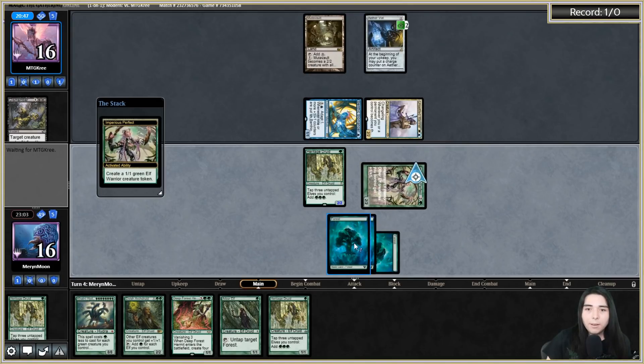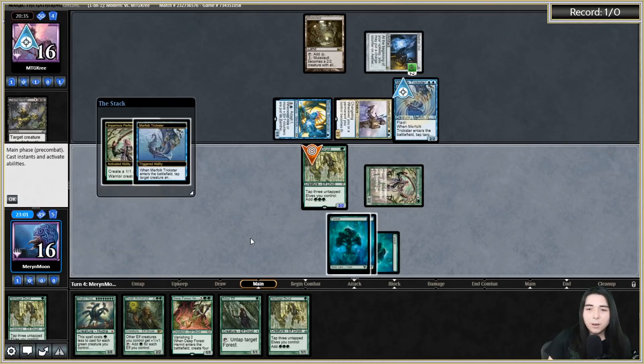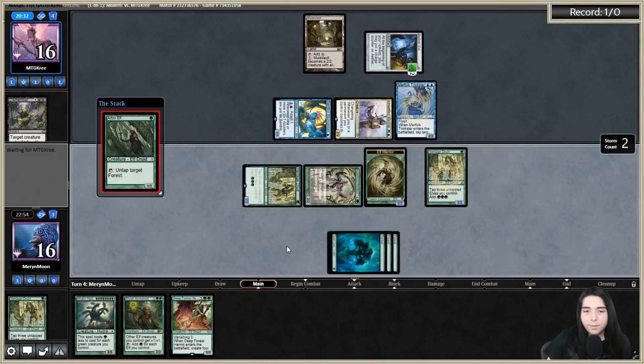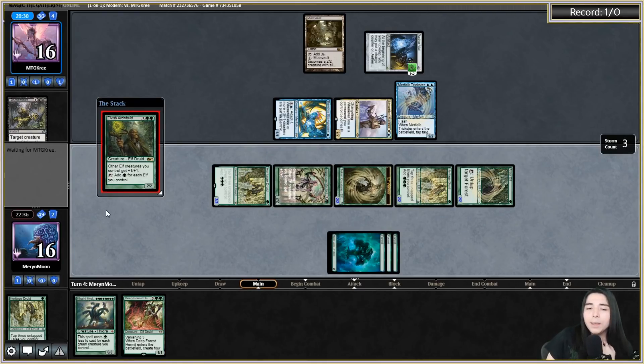Tapping Imperious Perfect - wait, what are they doing in response? Merfolk Trickster! I can still do what I want to do. I could go Colony Hydra here to pressure them, but I think I go Arc Druid instead - that means next turn I can go wide with all my creatures. They're just scooping it up. I could have played the hydra for the 8/8 body but they would have just played another Merfolk Trickster and tapped it.